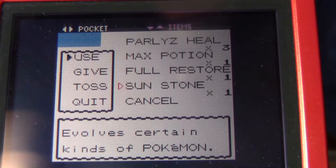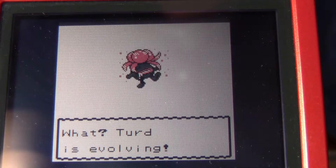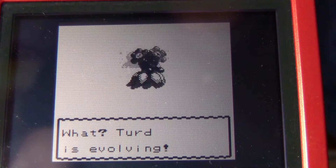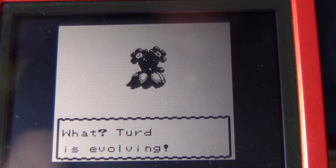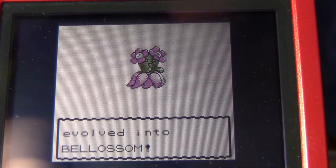Now is the moment of truth. We're working hard on this Gloom, about ready to evolve it. Using the Sun Stone — 3, 2, 1. Turd is evolving into... Bellossom!